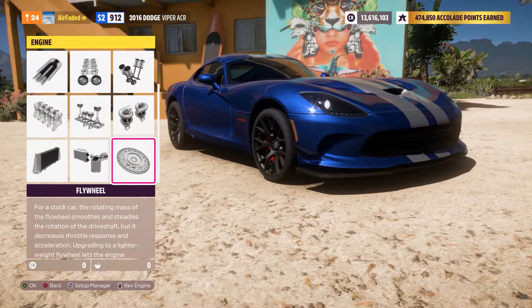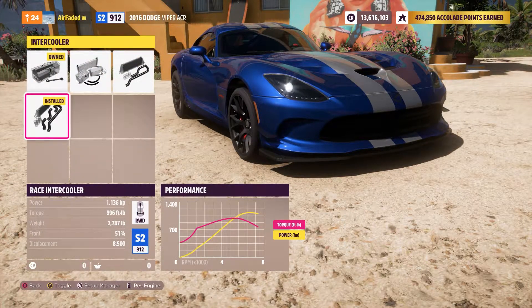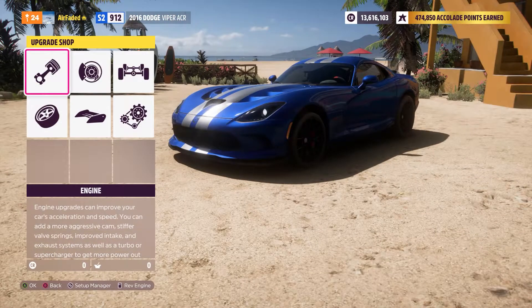Everything fully upgraded in the engine: 1136 horsepower, and depending on what wheels you chose it will be around 2787 pounds. That's about it for the build, so let's take this thing out to the track and get this tuned for you guys.